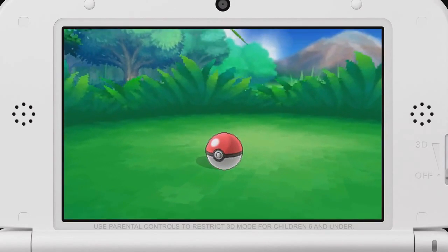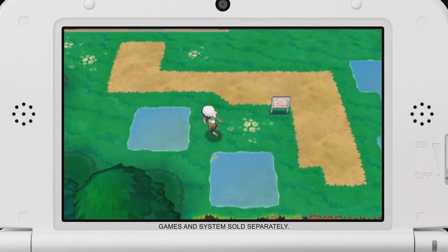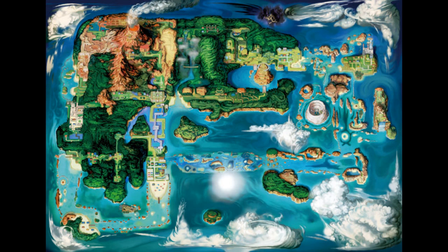Alright, we're almost done here but there are still a few things worth pointing out. For one, we can see the player running diagonally here, which means it makes an obvious return. The bigger question is whether the roller skates will also return. There's been no sign of them yet and considering the function of the Acro bike, they might not make a return. We do get to see the yellow TM balls and berries in this scene though, so there will definitely be some carryovers.